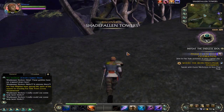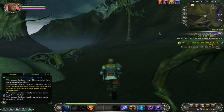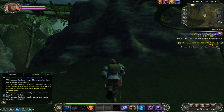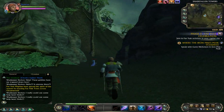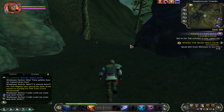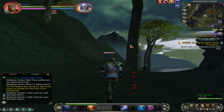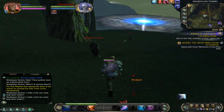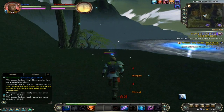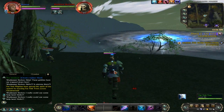Discovered Shadefallen Towers. There are enemies all over the place, but as long as I don't get too close they won't attack me. I wish I could confirm my suspicion that the weaker the enemy is relative to you, the shorter their aggro distance is — because it seems very short.